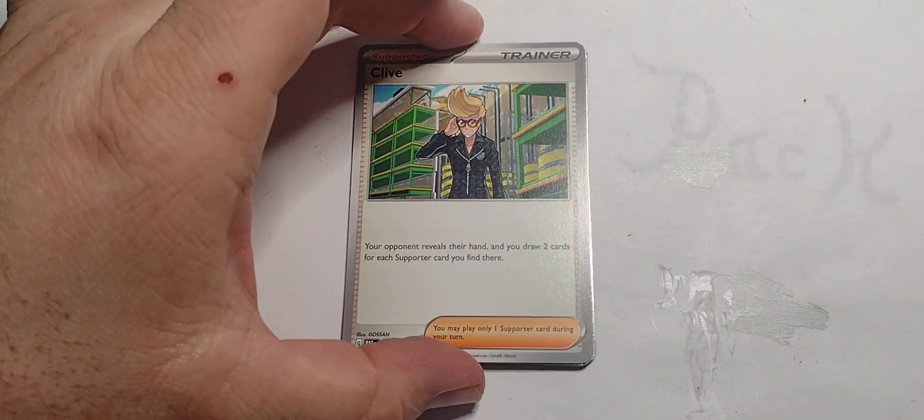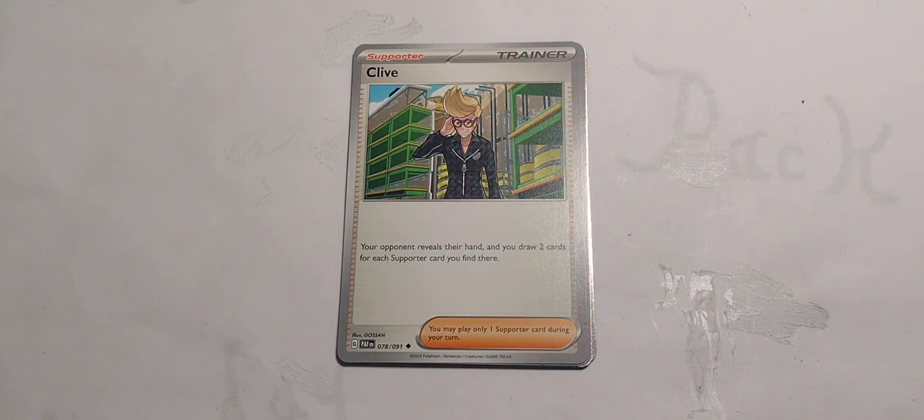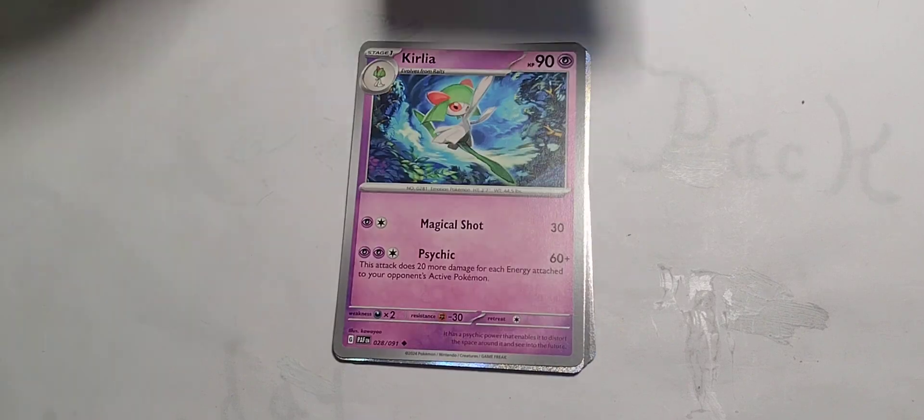We got Clive, who is 50% haired by the looks of it. Trainer, support: your opponent reveals their hand and you draw two cards for each supporter card you find there. Ooh, that's pretty good.